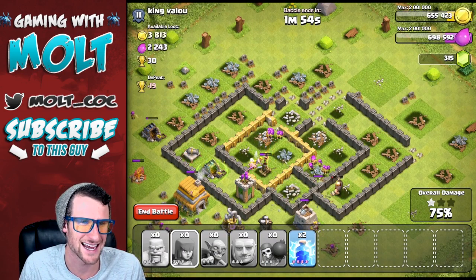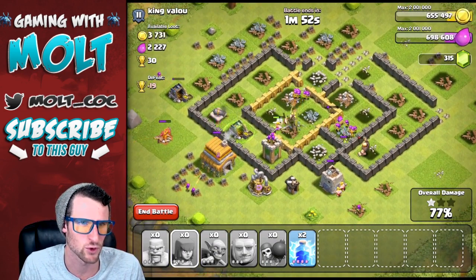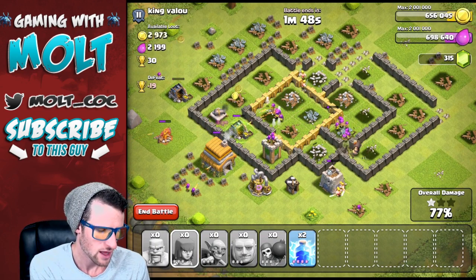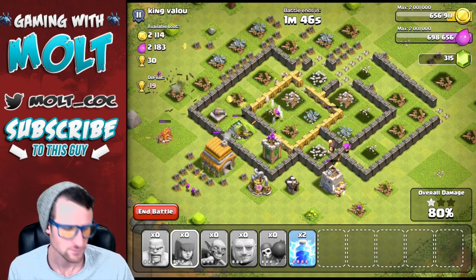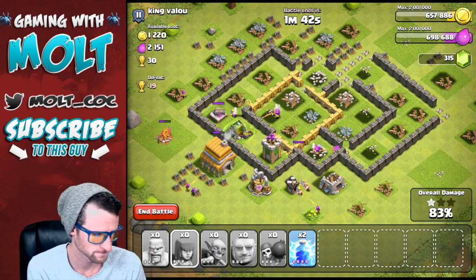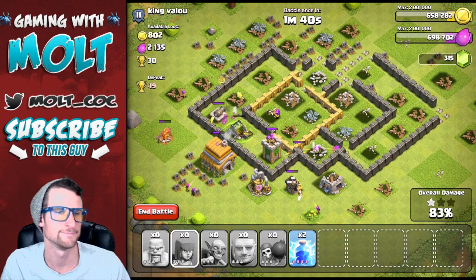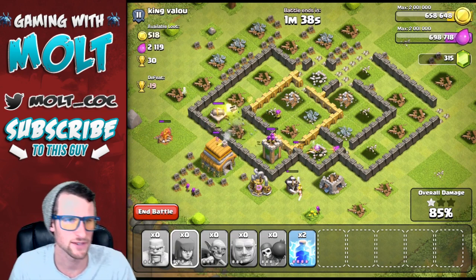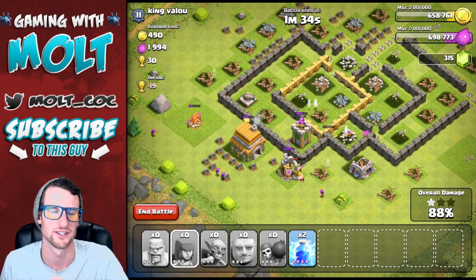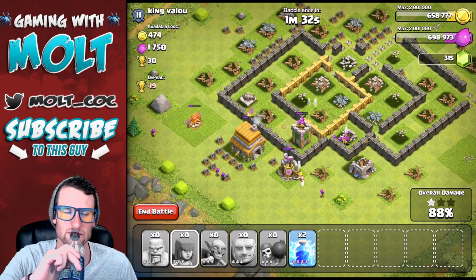The archers took a lot of damage — that mortar and wizard tower did work on them — but there are no more splash defenses so they should be just fine staying alive. There they go, finishing up! That was actually our first attack, so we didn't have to wait too long for the stream.